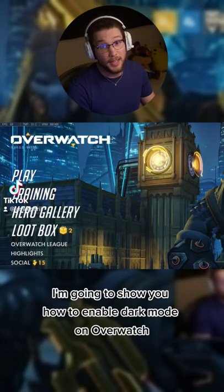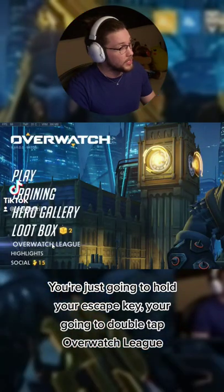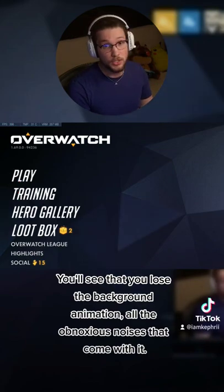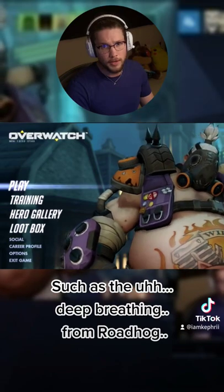Hey, what's up you guys? I'm gonna show you how to enable dark mode on Overwatch. You're just gonna hold your Escape key, double tap Overwatch League, and then as a result you'll see that you lose the background animation and all the obnoxious noises that come with it, such as the deep breathing from Roadhog. You're welcome.